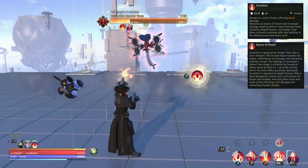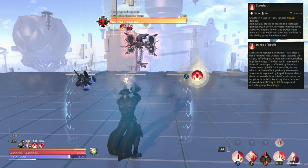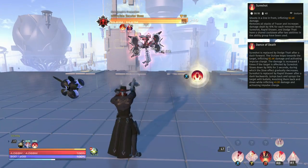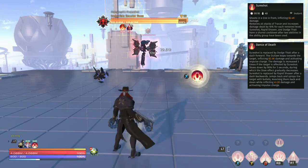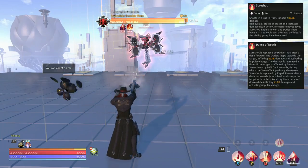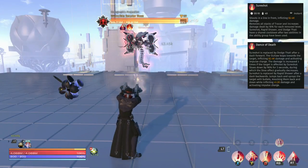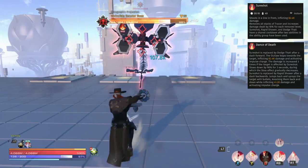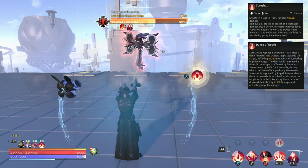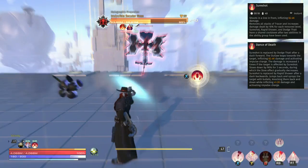On top of that, after using Sure Shot, if you dash forward or backward you get an additional skill you can use for free. Dash forward gives you a skill called Dodge That; dash back gives you Rapid Shower. When you do this it activates something called Impulse Charge — the damage of the follow-up attack, whether Dodge That or Rapid Shower, is increased three times if the target is affected by Sure Shot, which it will be since you just used it. It will also slow the target for 3 seconds at a 90% slow, which is really great.